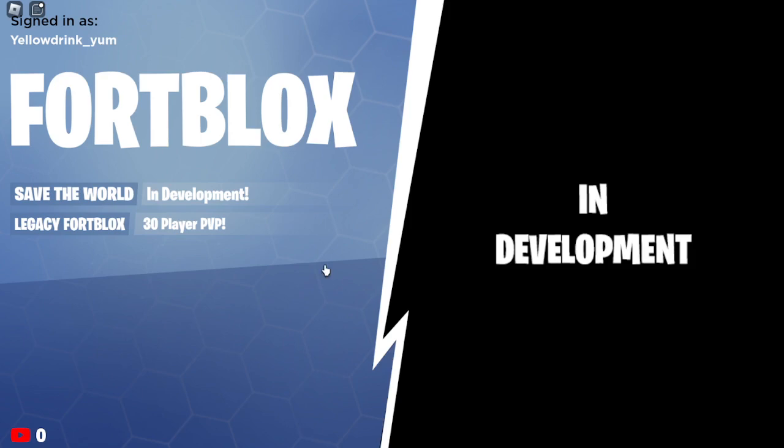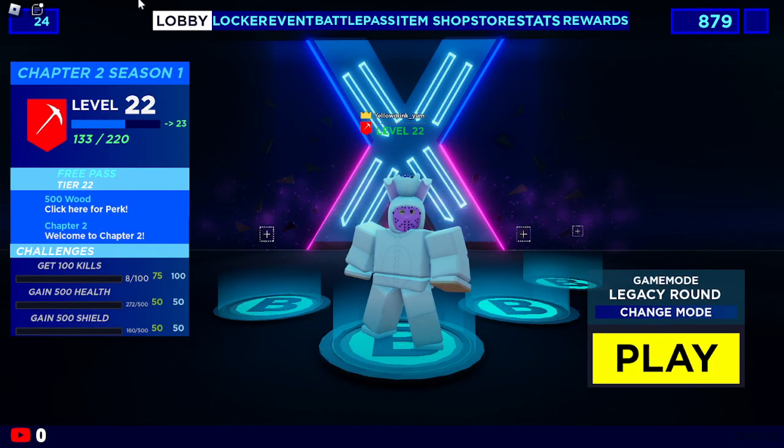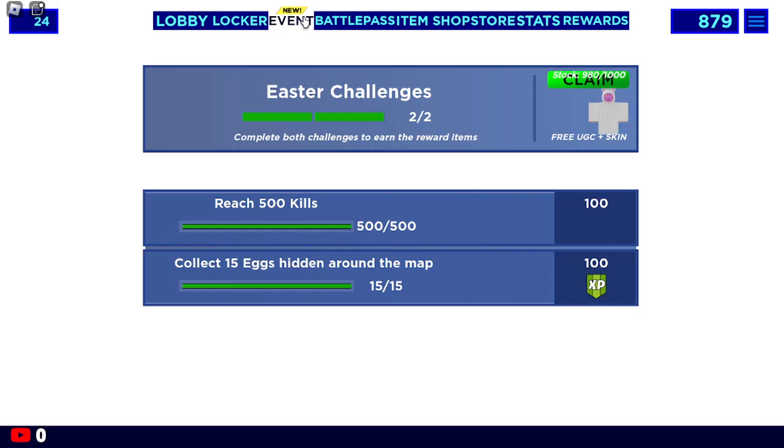Hey guys, today I'm going to show you all how to get the FortBlox Cracked Egg — really easy tutorial. You're going to want to go into Legacy FortBlox and click on Events.